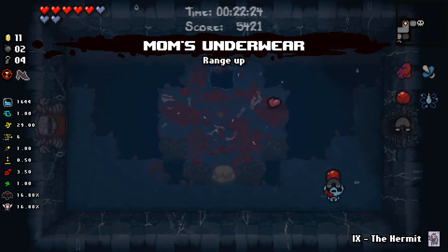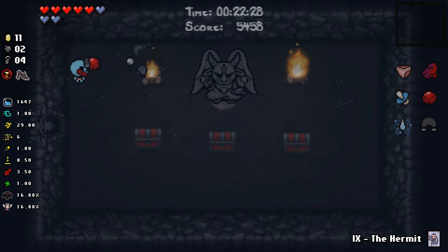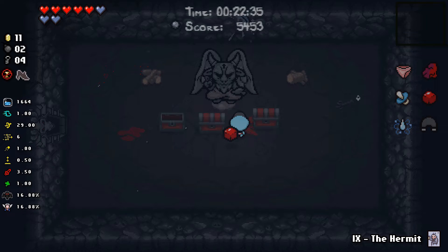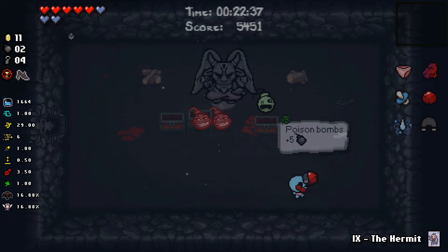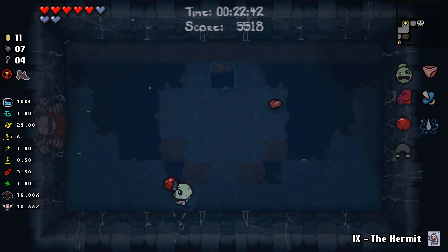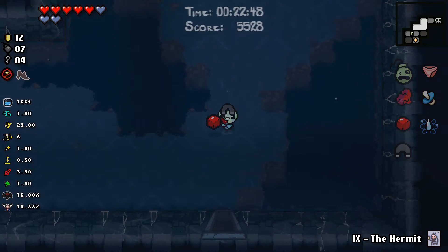We've got a range up, which I guess we'll take. We finally did it — look at all the health we have to spend on devil deals! We get Poison Bombs. I wonder if this will be a base damage run — my first time saying that. We beat the game with base damage.